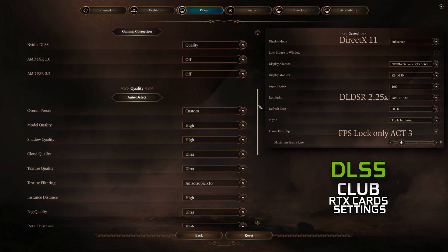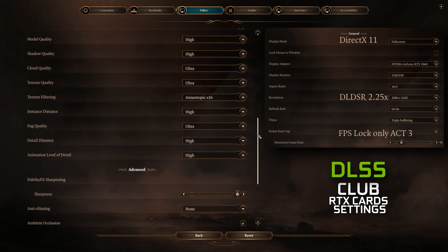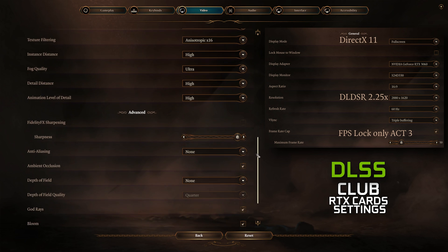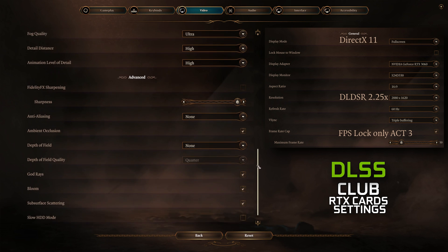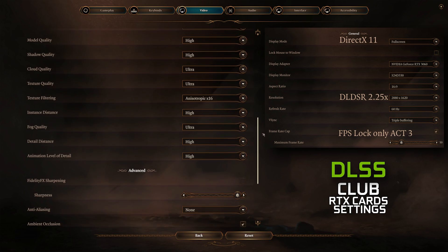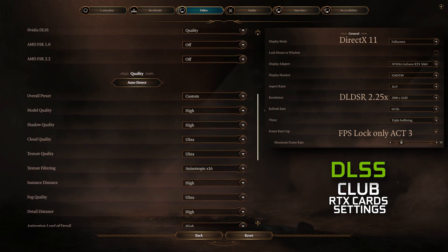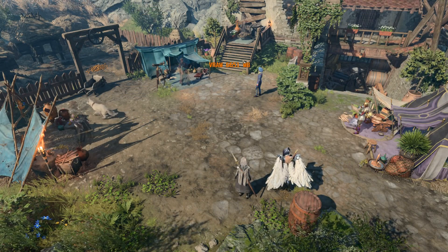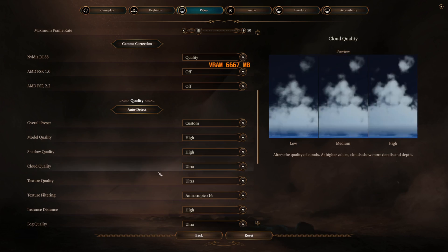Let's talk about settings for RTX cards. These are pretty much ultra settings with a 2.25 DLTSR multiplier. Please remember that if you have a 1440p or bigger monitor, use a 1.78 DLTSR multiplier instead, unless you have an extremely powerful GPU. If your RTX GPU has only 6GB of VRAM, lower your texture level from Ultra to High to keep the game within VRAM budget.